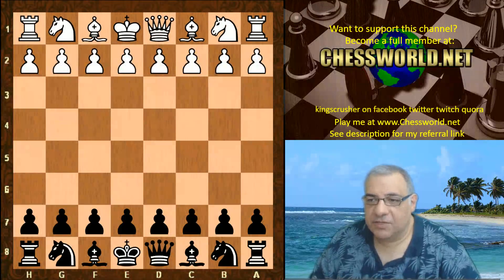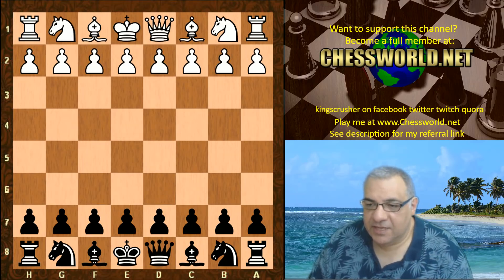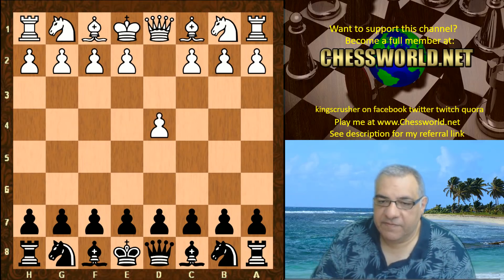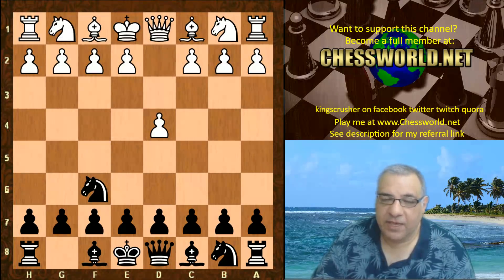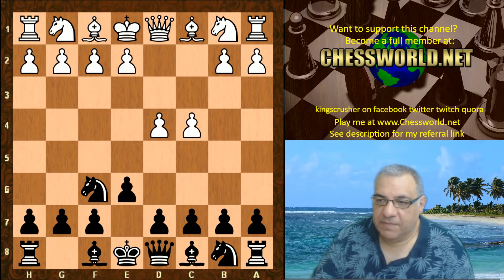Let's look at Senpai against Leela in TCEC season 13, round 16. The book moves given are the first four ply — four ply is four half moves — so c4, e6 is the start position.